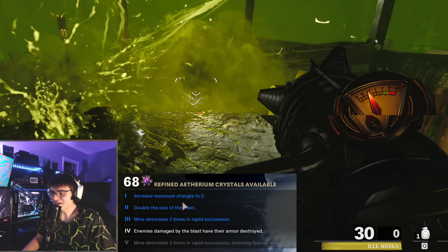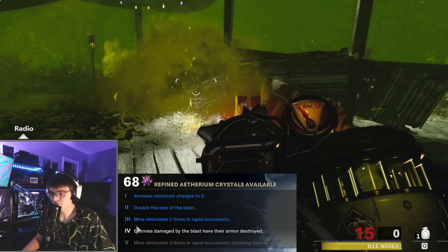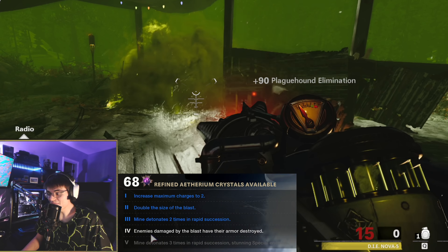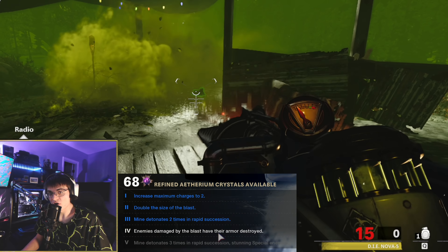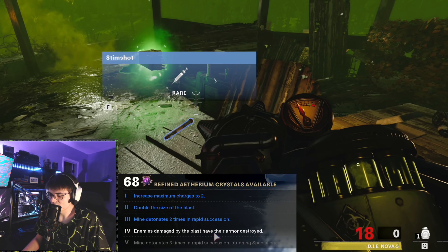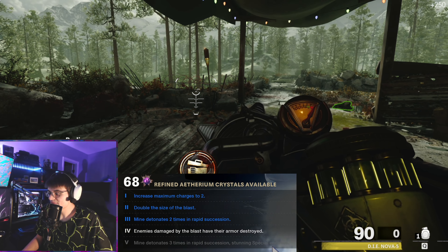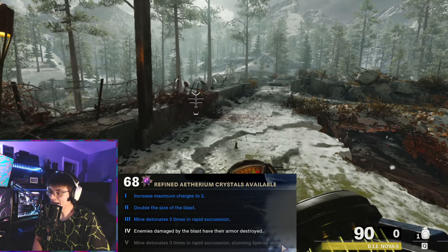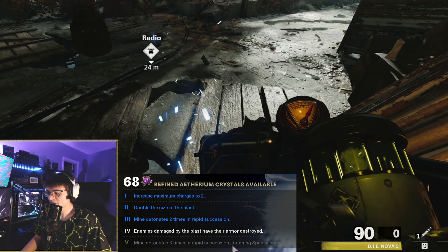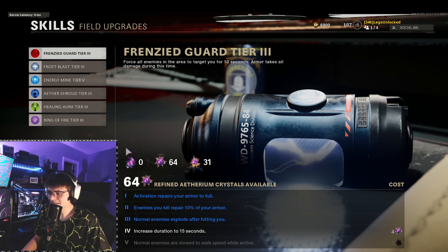Starting off, at Tier 1 you increase the maximum charges to 2 — awesome, double the size of the blast. At Tier 2, Tier 3 the mine detonates 2 times in rapid succession — all cool stuff. At Tier 4, enemies damaged by the blast will have their armor destroyed — really cool, since at higher rounds armored zombies are really annoying. At Tier 5, the mine detonates 3 times in rapid succession and stuns special enemies. So it's going to blow up an extra time, destroy armor, and stun specials. All really cool stuff there.